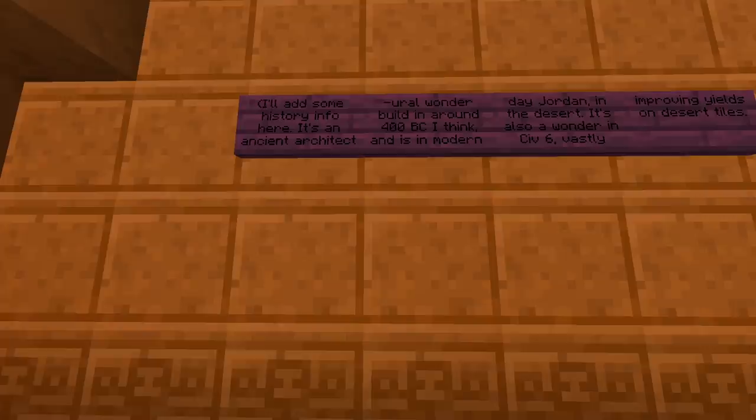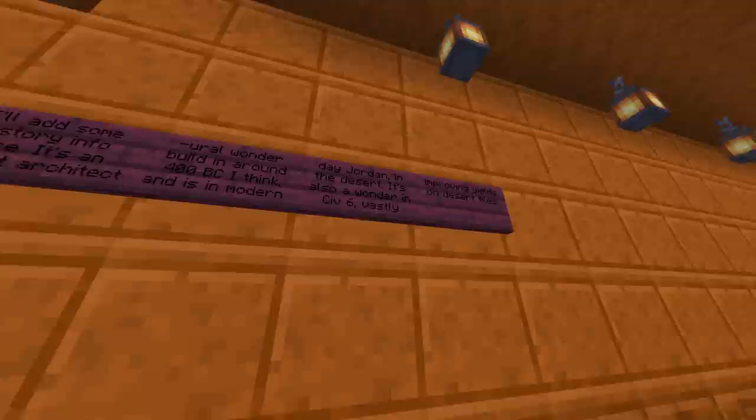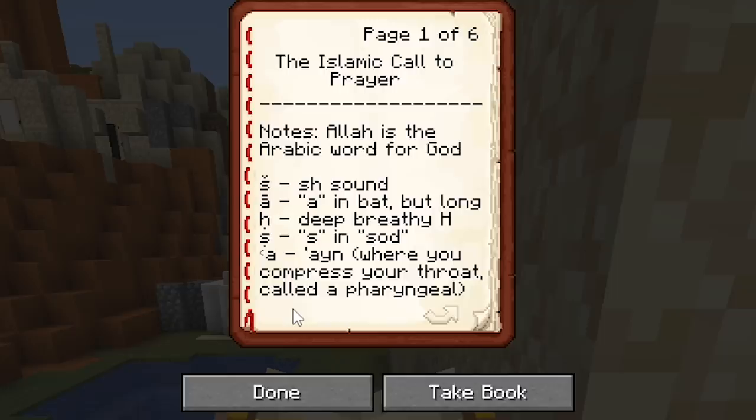This is Petra — an ancient architectural wonder built around 400 BC in modern-day Jordan, in the desert. It's also a wonder in Civ VI, vastly improving yields on desert tiles. That's honestly in part where I know it from, I'll be honest.